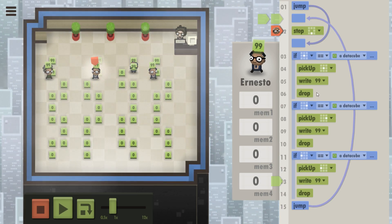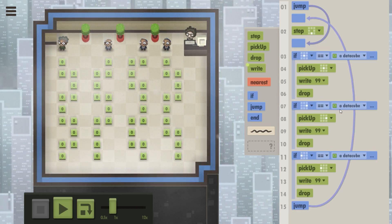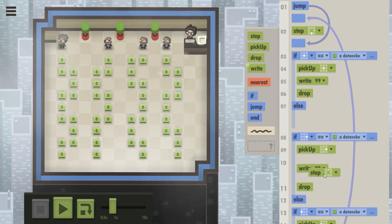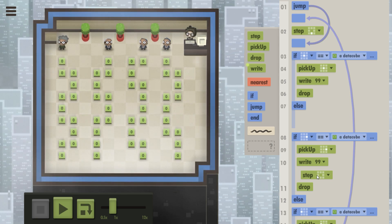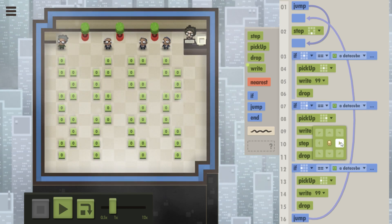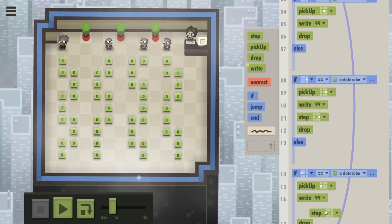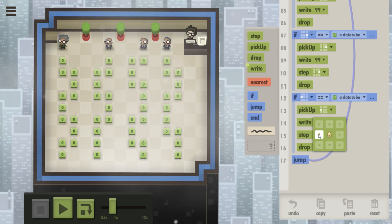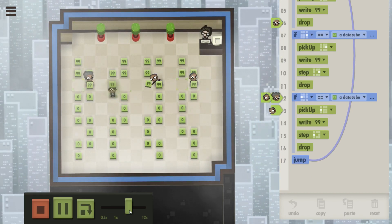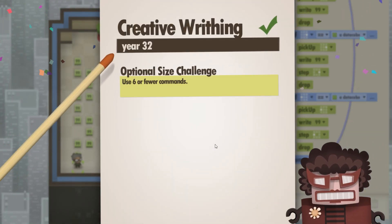Oh, oh, oh — I see what happened. Because they move when they pick up — oh excuse me, they don't move when they pick up, but they need to drop. So he needs to step to the right first, and then this one would need to step to the left before he drops. There we go — it worked! But that was terrible.